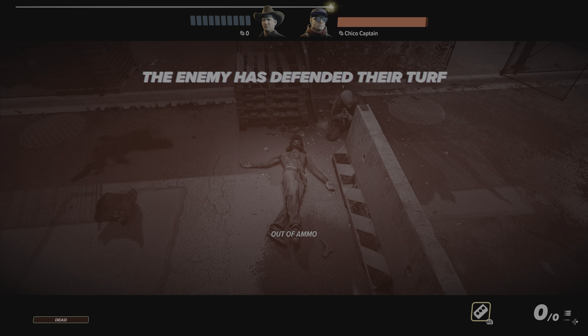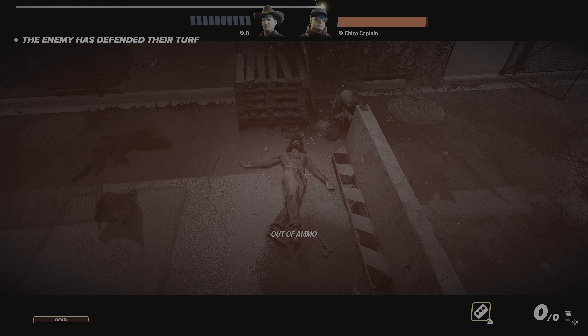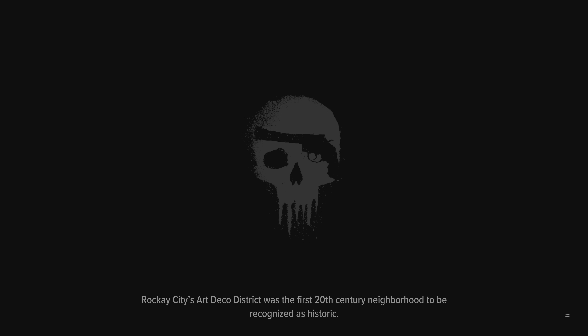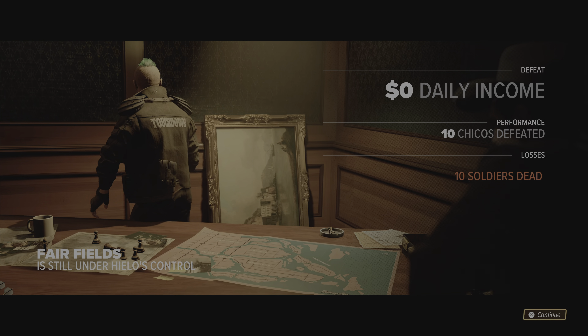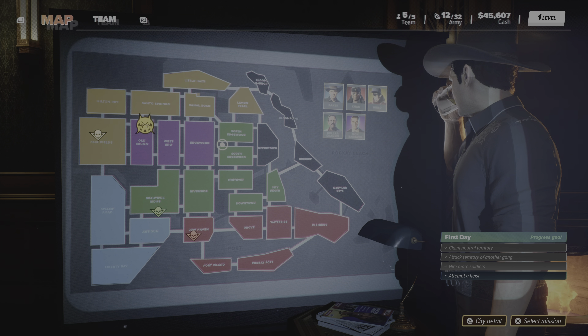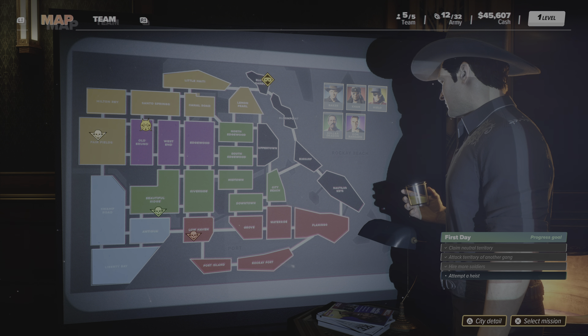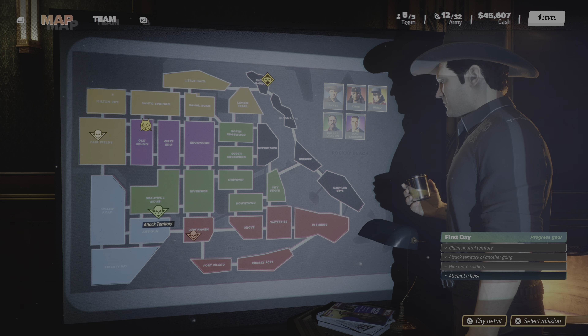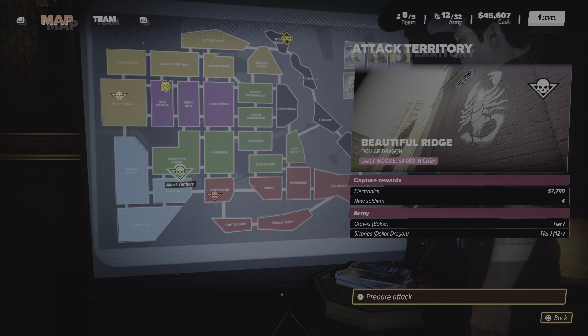The enemy has defended their turf — they knocked me the fuck out. But the shooting feels good, I'm not gonna lie. The AI is somewhat smart because it killed me, and I wasn't exactly playing all out. Sometimes that happens. Let's see — break in or Dragon Dogs? Attack territory — let's do another one of these, then we'll do a break-in after.